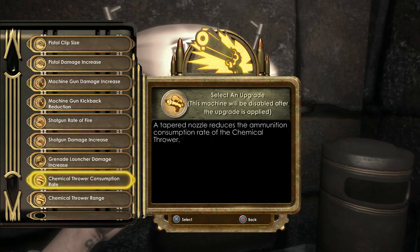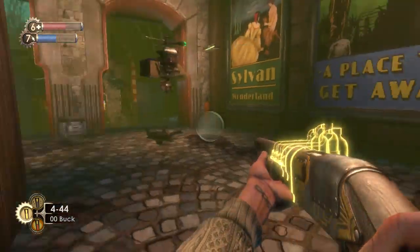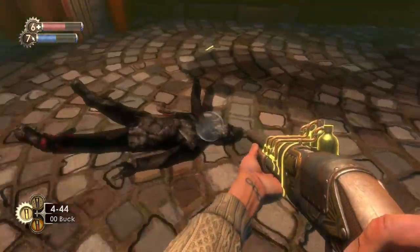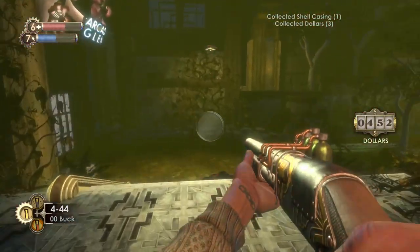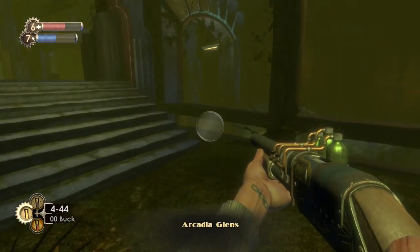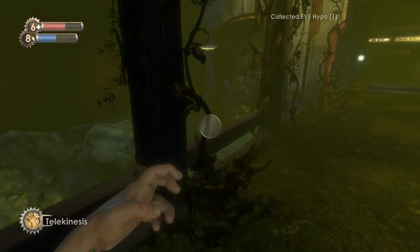The other really interesting one is the consumption rate for the chemical thrower. I like the shotgun so we'll start out with that — damage increase for the shotgun. I think this just leads back to where we came from, but I'm seeing another EVE Hypo and I can't resist!